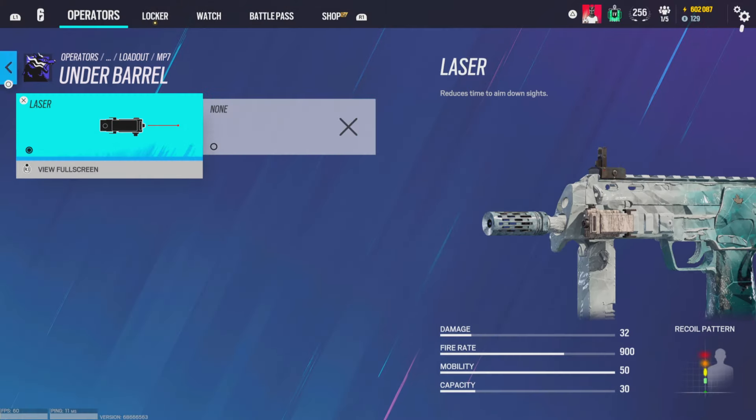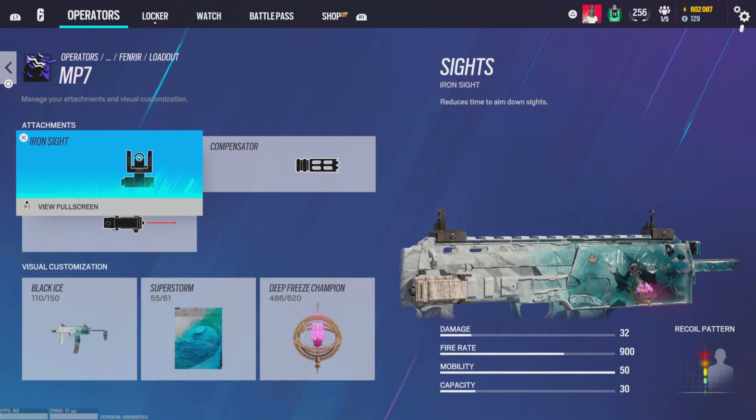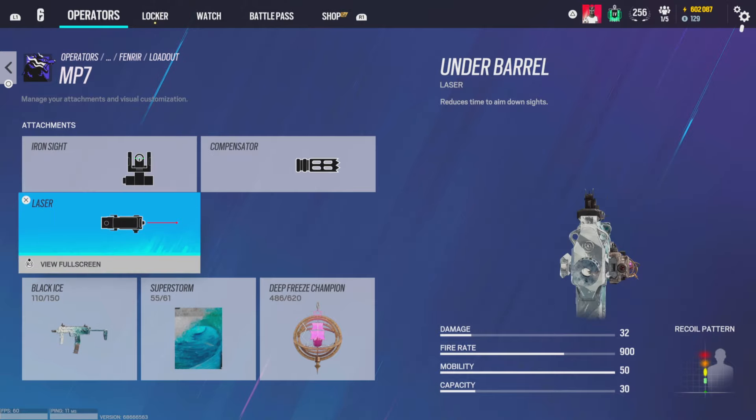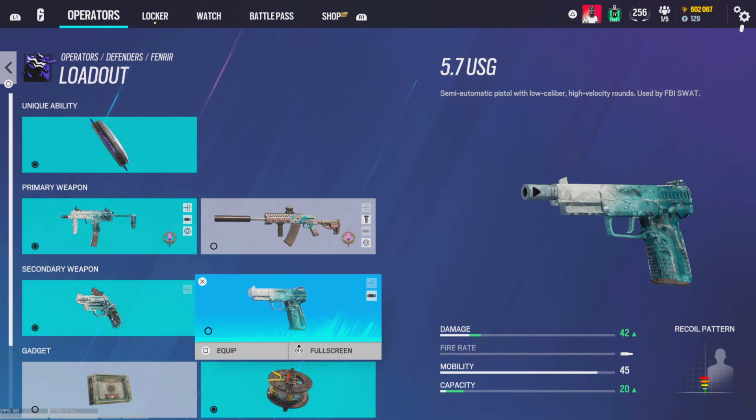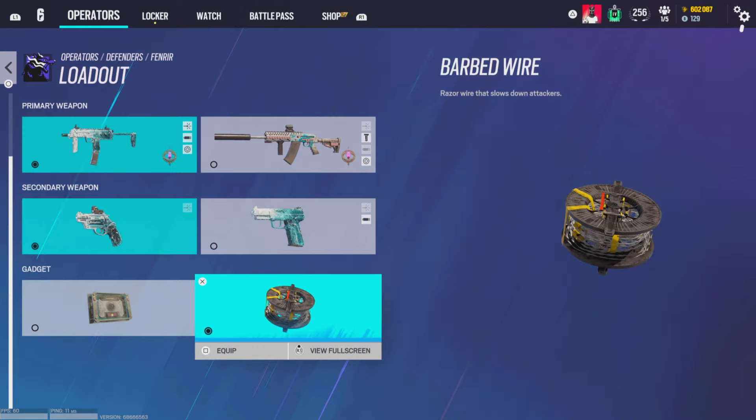SMG-11 gets hollow A, compensator, and vertical grip. Impacts. For Fenrir — I haven't used him yet because every time I play him he's banned — iron sights, compensator, and laser. If you run the Sausage over the MP7 you're trolling. Bailiff of course. Muzzle break on the pistol. Barbed wire.